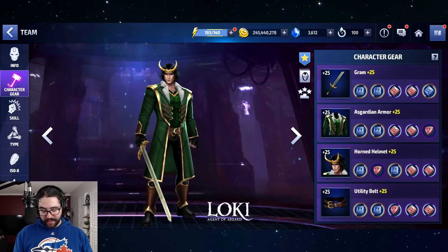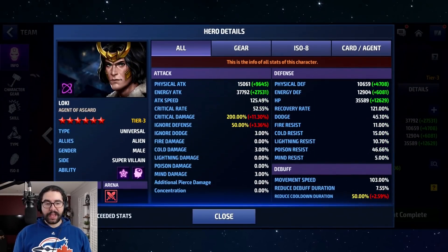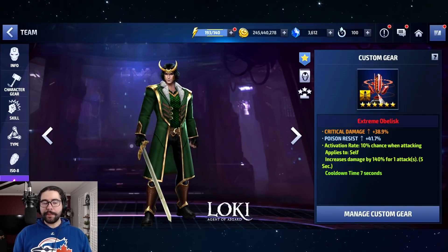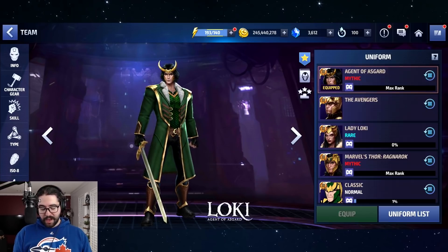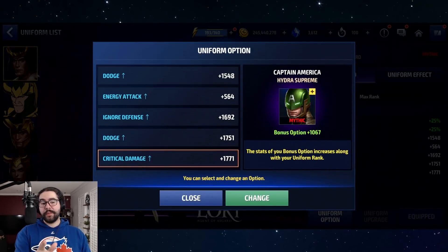Just to recap the build quickly: now that I've upgraded the gears, I rolled crit damage, so we're way over-capped on crit damage by 11, over-capped on ignore defense, over-capped on cooldown. We've got 52 crit rate and 45 dodge. I'm going to give him a CTP of Rage soon, but I'm going to test him out a couple of times first with this crit damage 140 proc obelisk before jumping into different content.